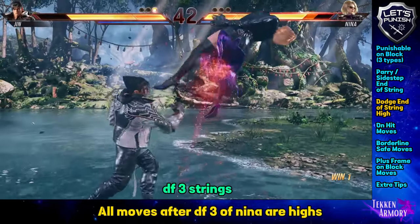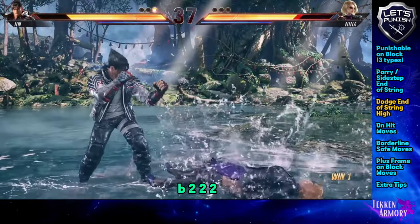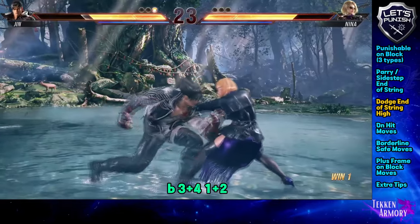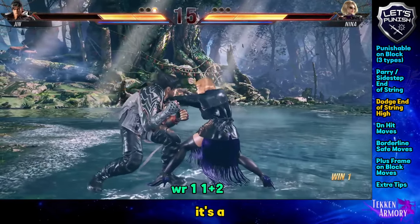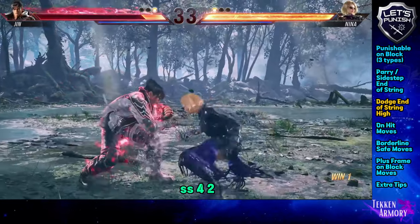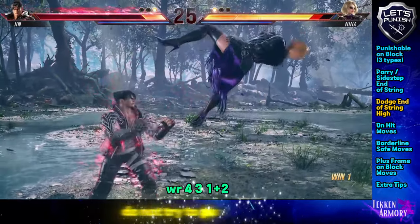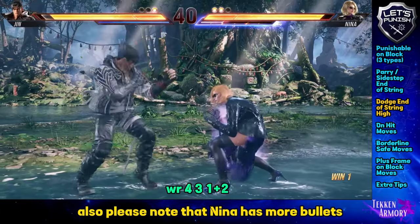All moves after down forward 3 of Nina are highs. If you recognize the kick, duck immediately. This move has a mid-alternative ender, be careful. Another tip for gun-enders: do not try to punish immediately or you might be hit by the last bullet. Also, please note that Nina has more bullets fired when she is on heat.